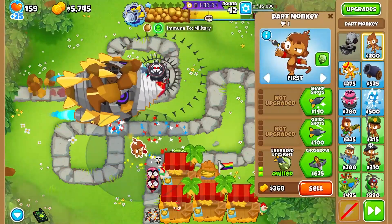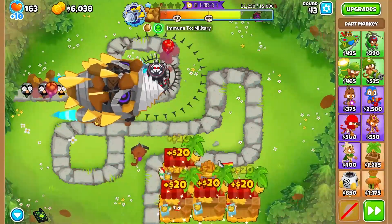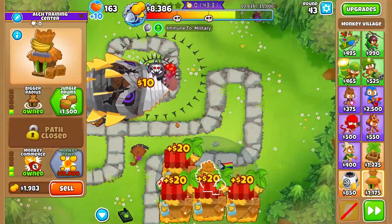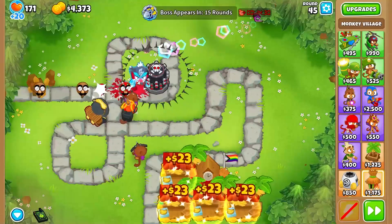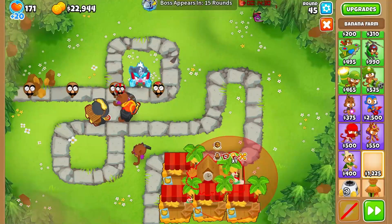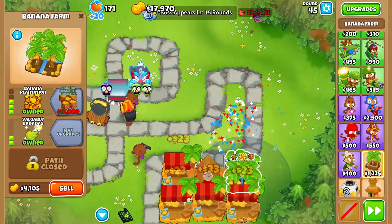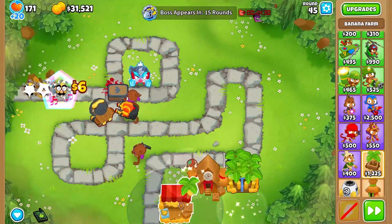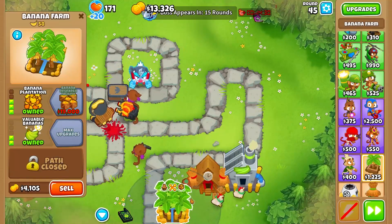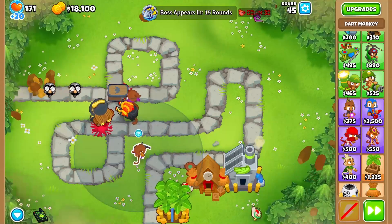Now, as for camo balloons for round 42, we're going to grab another crossbow right over here. And then we're going to go ahead and grab ourselves a bottom half village. We're now done with round 45. For now, we're going to sell this and we're going to get a top half farm right here. And I think we can actually sell the rest of our farms to get that as well. So from here now, we're just going to grab as many top half farms as we can. We're also going to sell the ice — we don't need it.